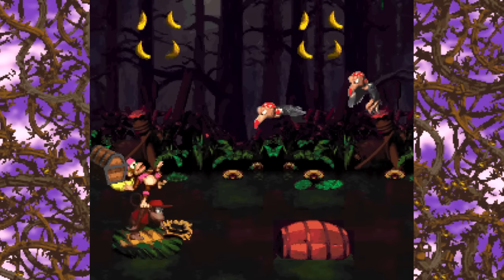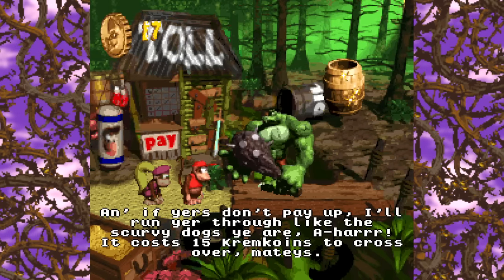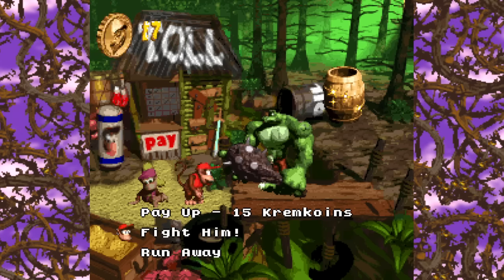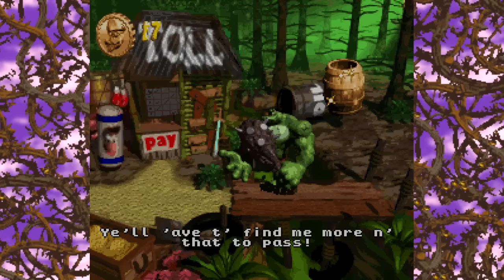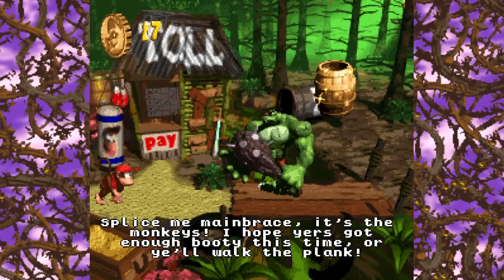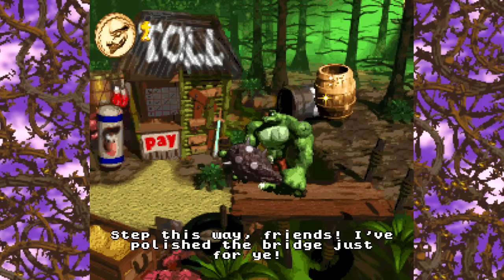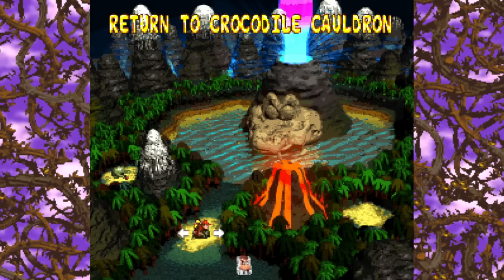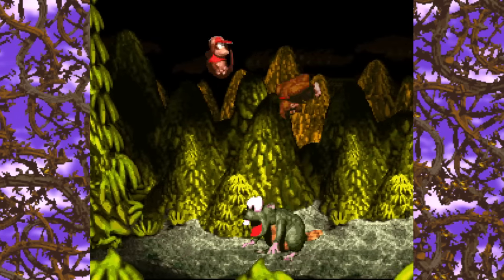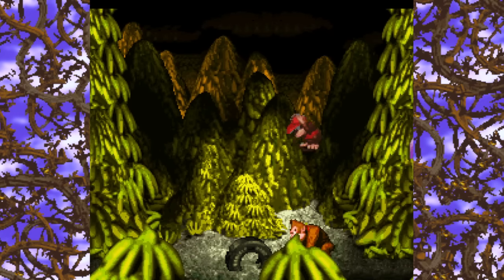Here's a specific crocodile that's always bugged me — Clubba. This is the guy you have to pay in Krem coins to access the Lost World. If you choose to fight him, you don't actually get to do anything; he just instantly kicks you out. If this guy's so strong that our main characters don't even attempt to put up a fight, why is he not the captain of the Kremlings? A single one of his arms is basically bigger than the Kongs you control, and you're telling me this guy couldn't beat K. Rool?